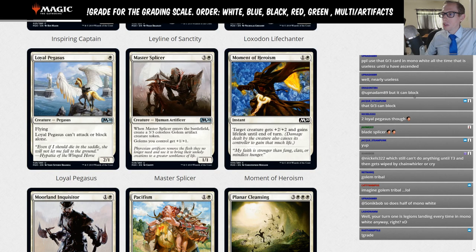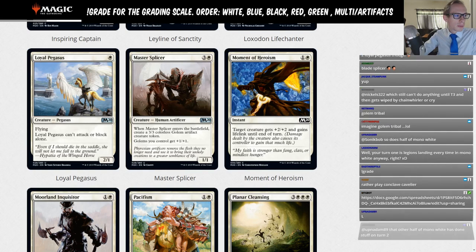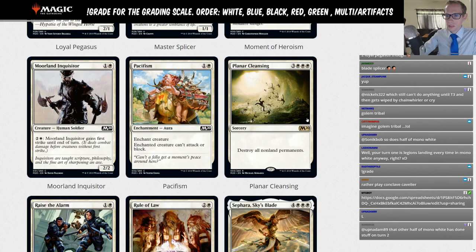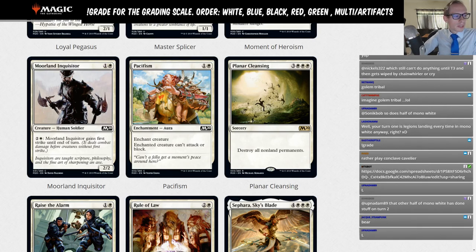Moment of Heroism: one and a white instant — target creature gets +2/+2 and gains lifelink until end of turn. That's a solid Limited trick. Moorland Inquisitor: one and a white, 2/2 with a two-and-white activated ability to gain first strike until end of turn. That's a Limited card too, unless you need a two-drop for a human or soldier tribal deck, which doesn't look likely.